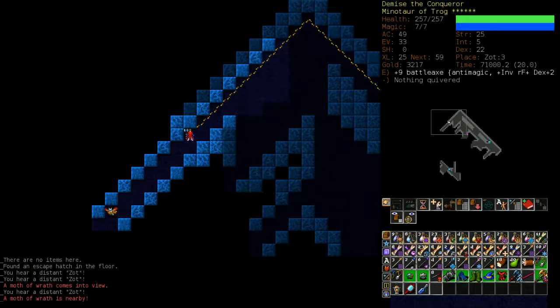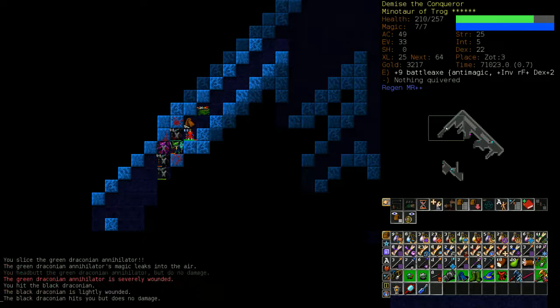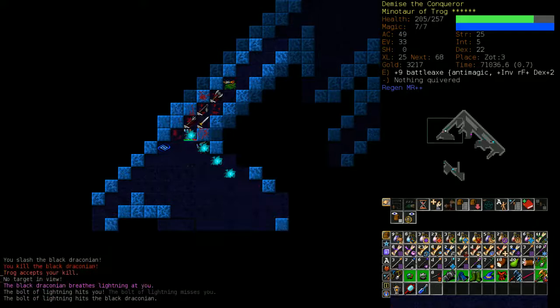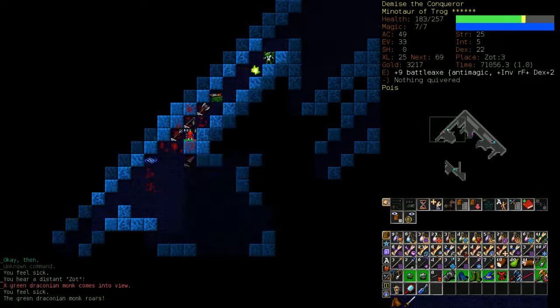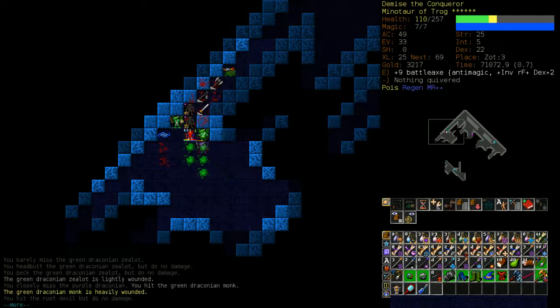There's a tentacle monstrosity and about four enemies on screen already. I'm going to regen just in case. I took damage so the regen is useful. I'm on fire right now but that's okay — I have triple fire resistance so I won't take too much. Lightning is a little bit scary since I don't have resistance to it. I'm making sure to stand outside the poison cloud.